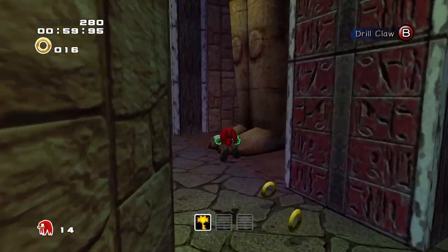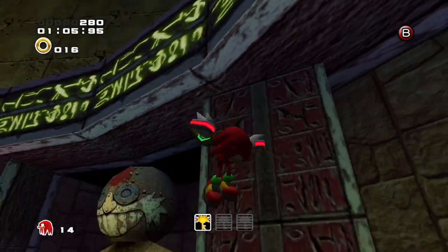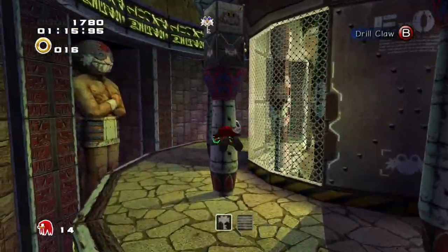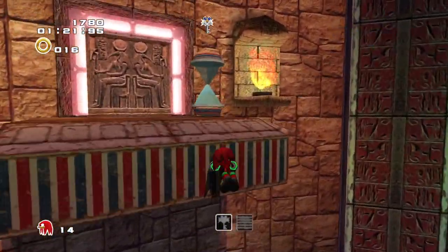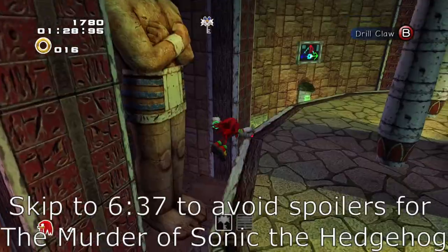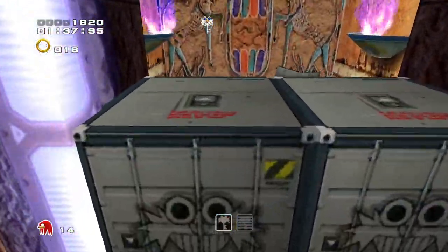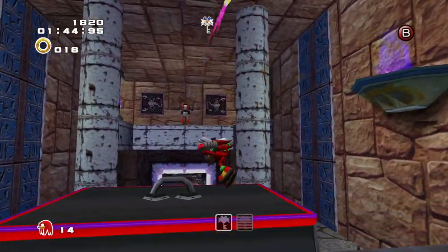Back on topic with Omochao — he basically became a staple in the series. He reappeared in Sonic Heroes and other games. His most recent appearance is in the visual novel The Murder of Sonic the Hedgehog — spoilers — where Omochao is on the run from the police for medical malpractice. That's real, I'm not joking. I don't even know if that game is canon — the Steam page says it isn't.